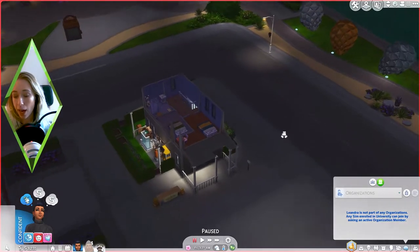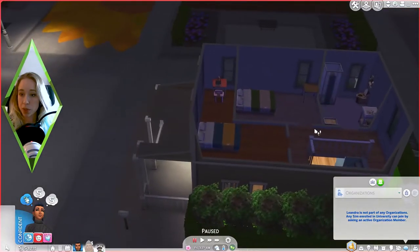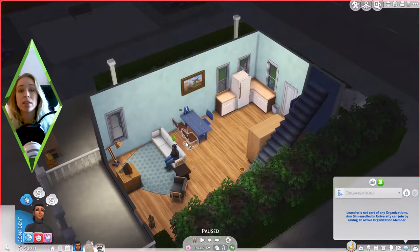If you've seen those before, you'll notice we are in a different house. I decided to move the Sims out because the whole goal of this Let's Play was to make Evergreen Harbor green again. It was so polluted, and we finally managed to do that in the neighborhood we used to live in. So I moved them to Conifer Station, the neighborhood on the right.